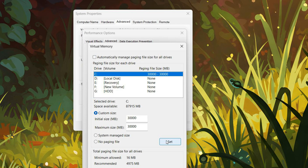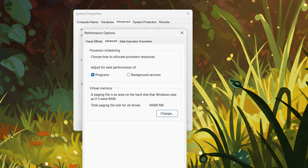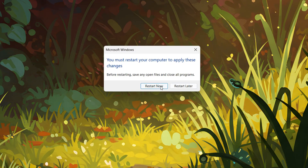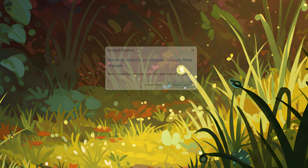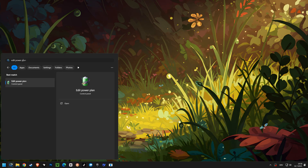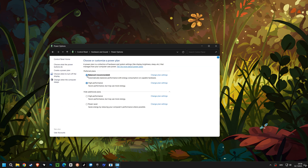Click Set to apply these changes. Next, let's adjust your power options. Select High Performance as your preferred plan. This setting prioritizes performance over power saving, ensuring your computer runs at its peak.